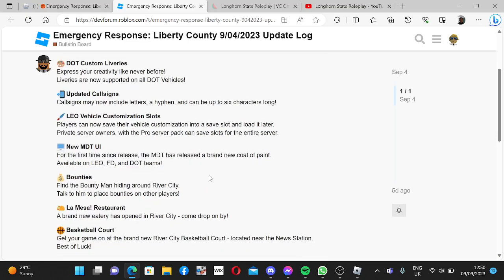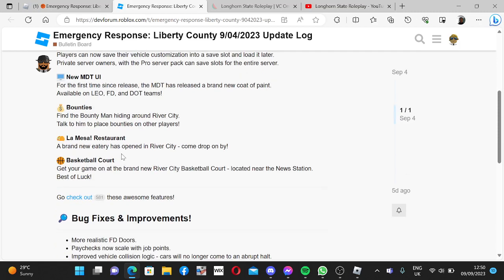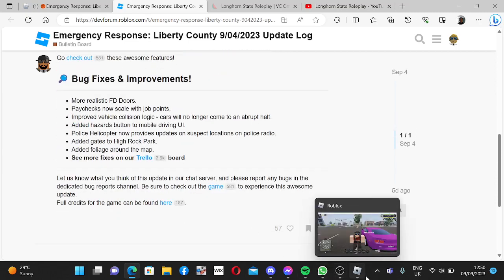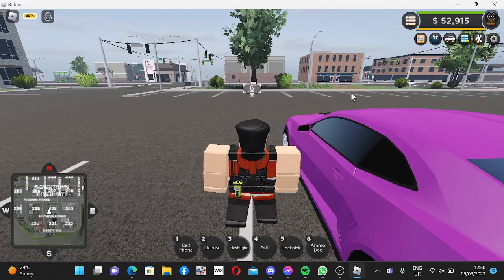New MDT UI — for the first time since the MDT released, a brand new coat of paint available in LEO, FD, and DOT. We'll check all that out later. Bounties: find the bounty man hiding around, place a bounty on other players. There's a new restaurant called La Masa, basketball courts, and then just some bug fixes. That's really cool, guys.